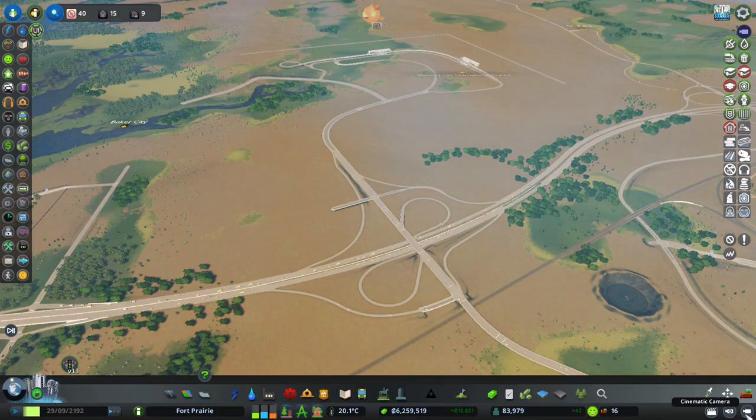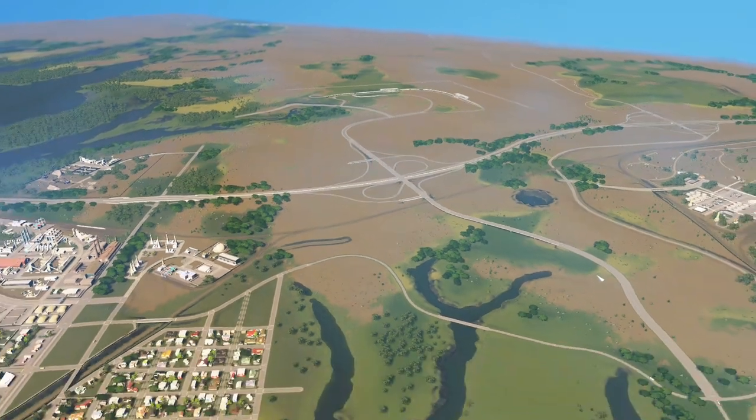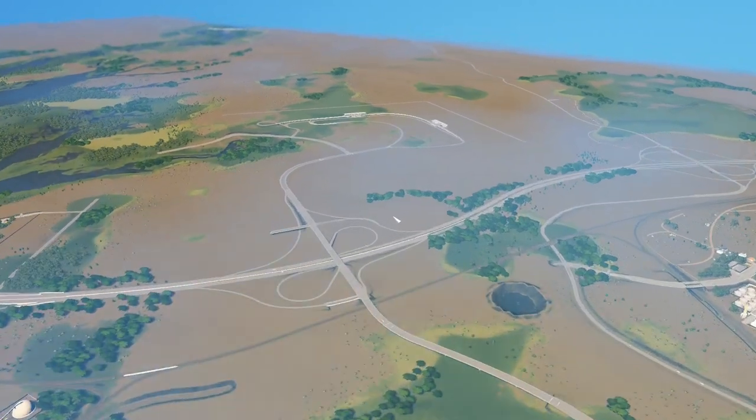Here we are. This is the parkway interchange that we built last episode. It flows down into here, but we have a major traffic problem in this area because we didn't address it last episode. So we'll address it at the start of today's episode, and then we'll move into the airport itself.